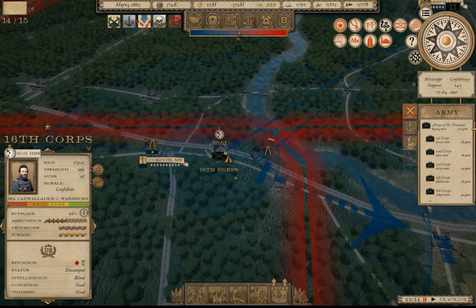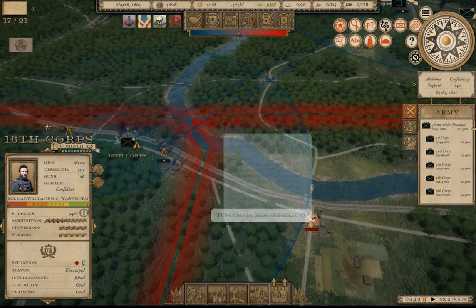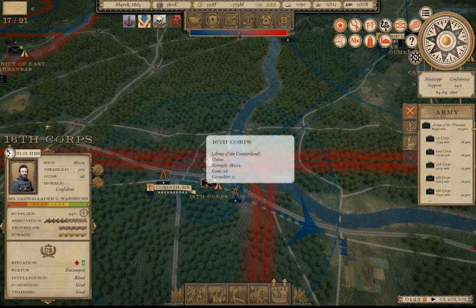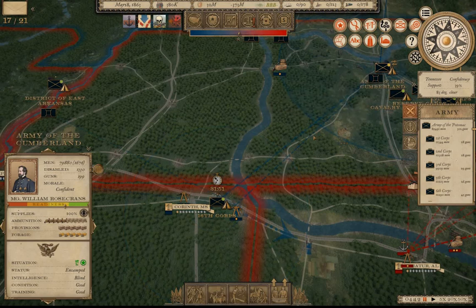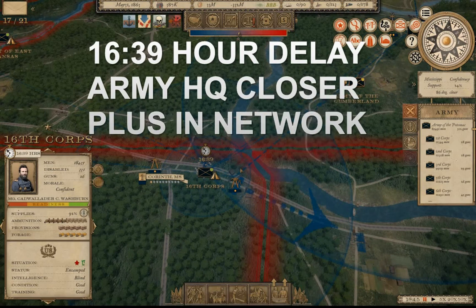Now the telegraph station at Iuka is fully complete. Let's see if that makes even more of an impact on order delay. We're now at 31 hours 51 minutes — roughly half of the original 60 hours when taking orders from Grant at Vicksburg outside the network. If we move Rosecrans' headquarters closer to the 16th Corps, they should receive an even greater benefit. With Rosecrans now about halfway to Washburn's corps, the order delay is down to 16 hours 39 minutes.